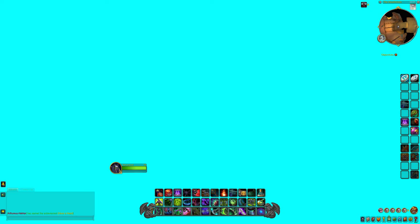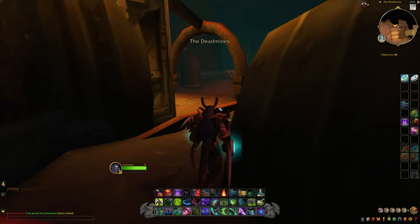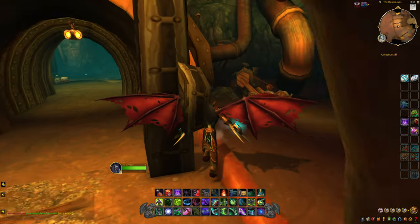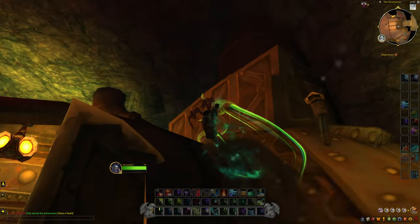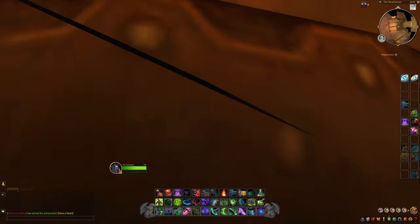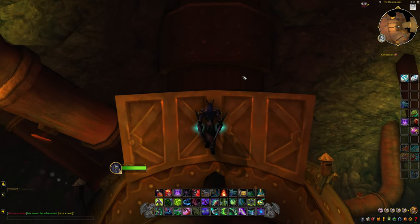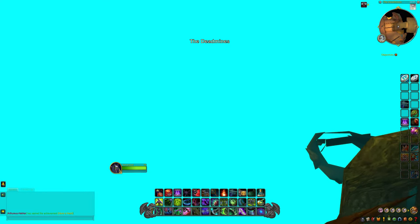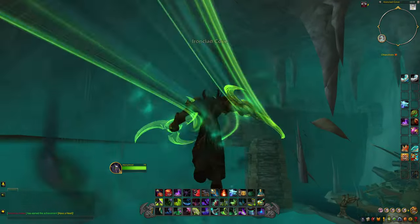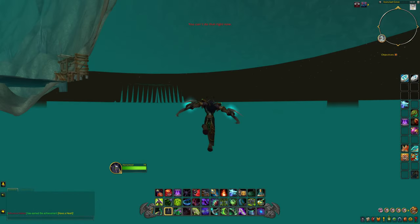What we're going to do is jump up. Maybe I need to walk a little bit farther because we want to Fel Rush out into the void. We're going to see if we get disconnected or not, and if we have to use a Blizzard Unstuck Ticket. Let's try this one more time — let's Fel Rush out that way. It's not letting me do it.